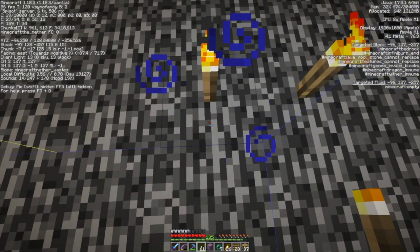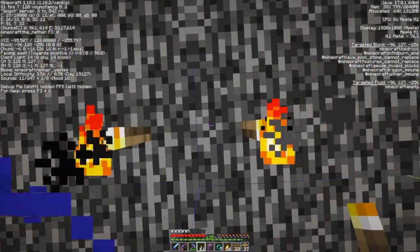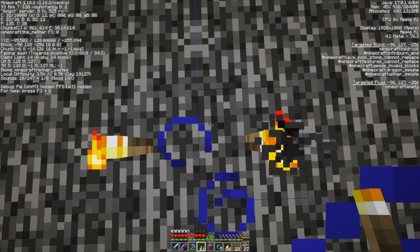96, 257, 256 — this is exactly right above where the portal is down below. Okay, that's good.